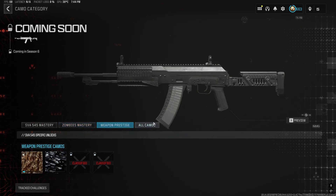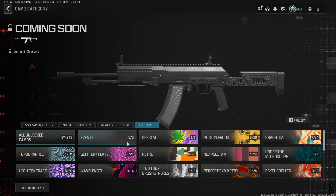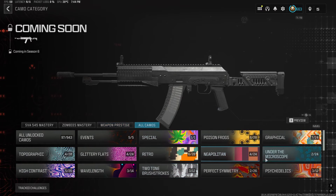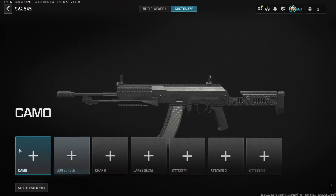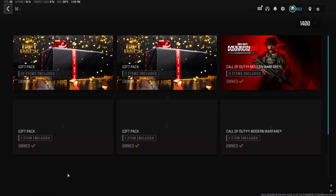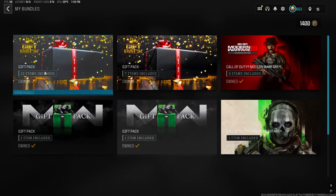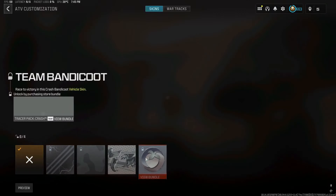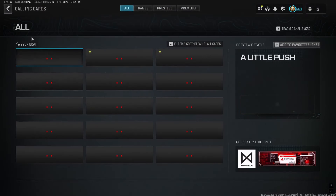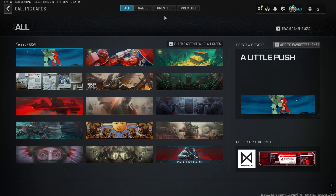I don't have weapon prestige for this weapon, as you can see. And for all camos, these are the ones I already have unlocked. I'm going to go back and go to customize — bundles. I only have these bundles. Vehicle skins, I don't have any. Calling card — again, I only have a few.